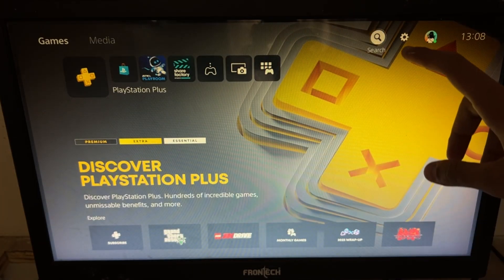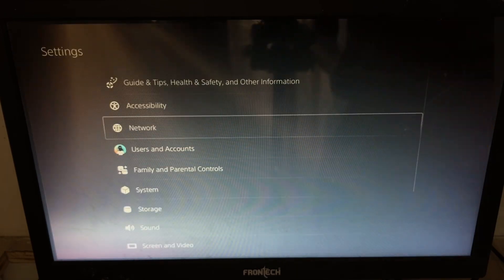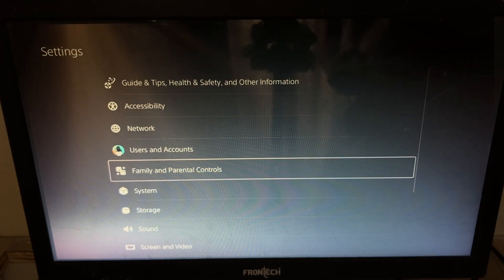We are all set. First step, we need to go to the Settings, then we have to select System.